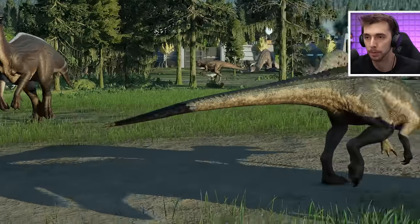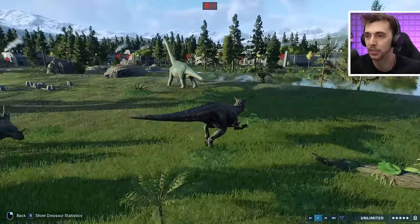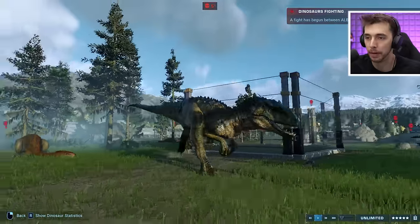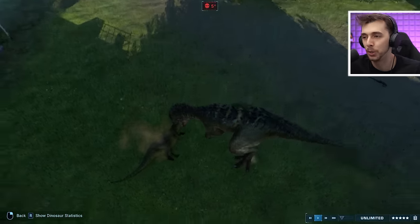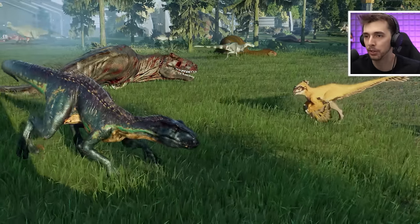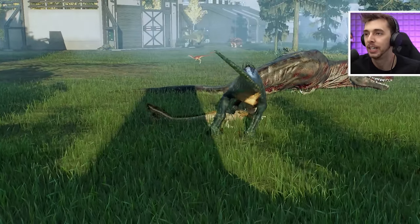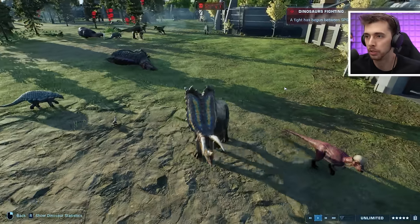Indotaurus is chasing down the Camarasaurus — using its psychic ability, it crumples the Camarasaurus's knees! Something is about to bite the dust, and it's the beautiful Tethyshadros. A fight between Indoraptor and Pyroraptor — okay, I can't say I've ever seen a little raptor manage to kill Indoraptor. And yeah, just as I thought, very much dead.